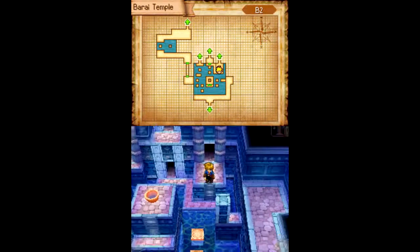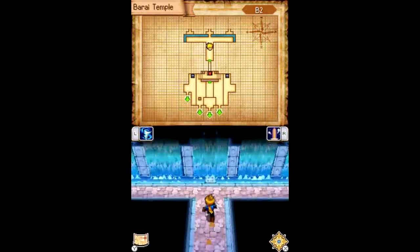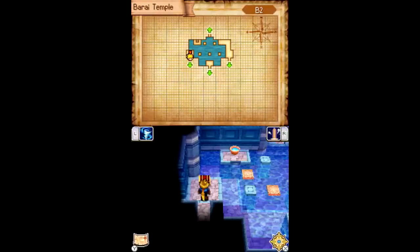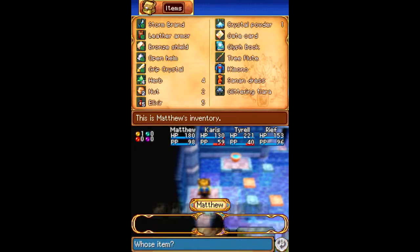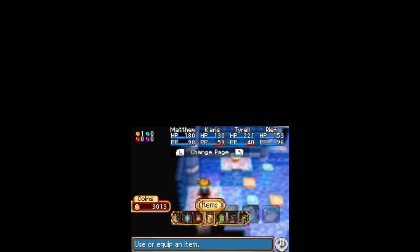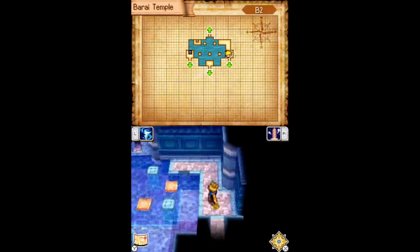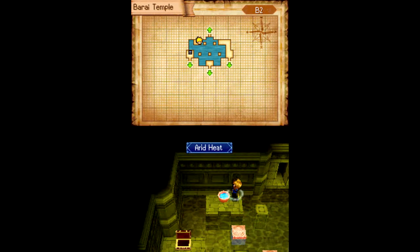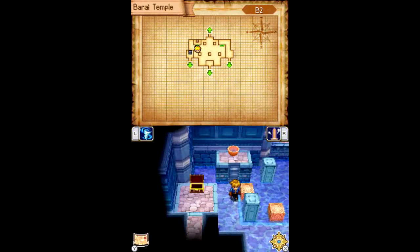Very simplistic puzzle here. This leads to that room, this leads to the same room, but we get a kimono! Let's give it to Matthew — his defenses needed something. In fact, everybody's defense needs a little something, but we couldn't afford anything. All three of those doors lead to the same room, but the right side was the only way to actually progress.